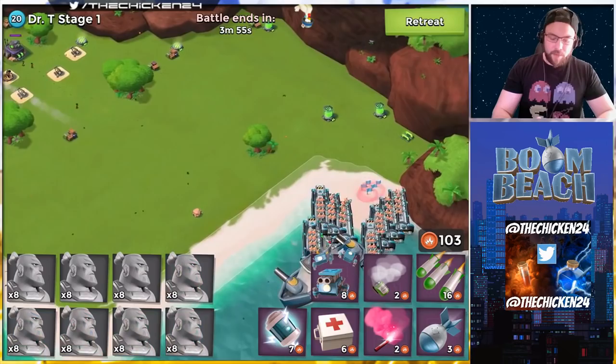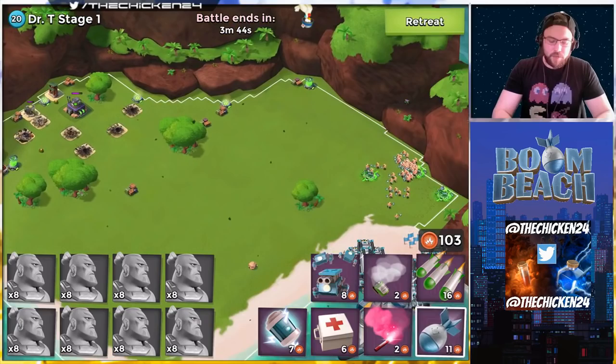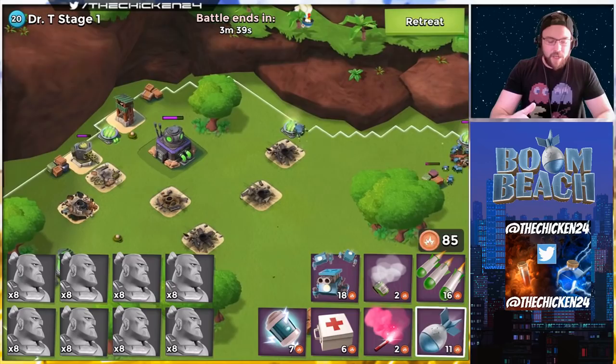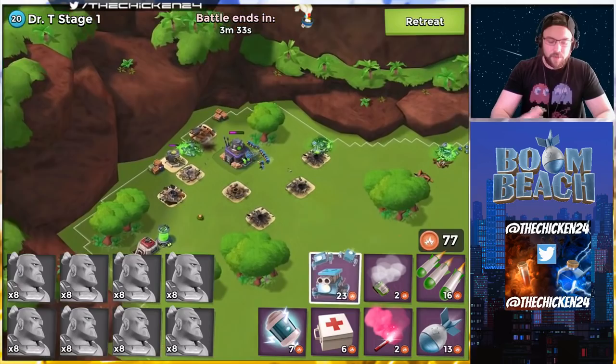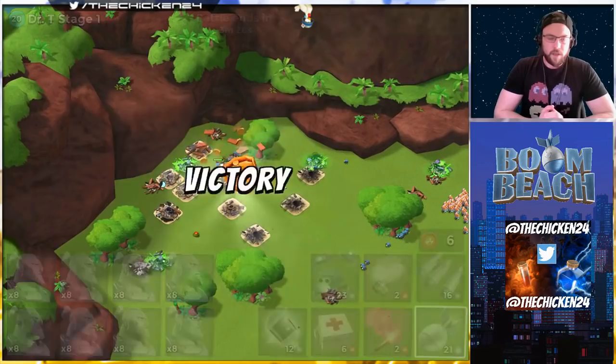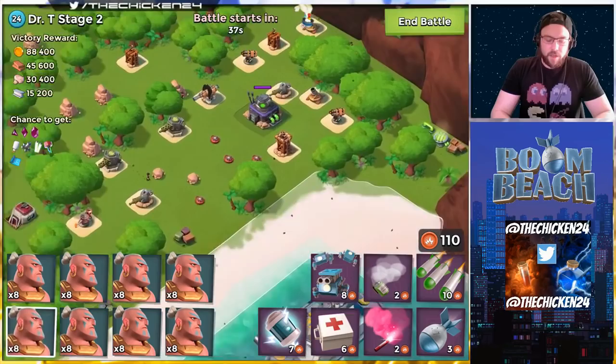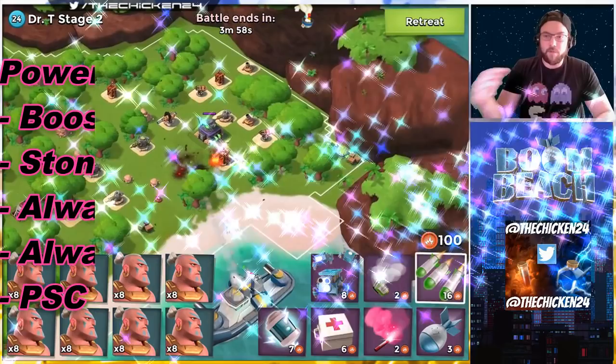I wanted to talk about this because when I initially put out my power stone chance, my whole point was just to gain power powder and not necessarily make better statues. I think the best time to use power stone chance is more so to build perfect statues as opposed to using it just for the sake of getting power powder. You're going to get a lot more stones with a power stone chance, obviously, but if you're going to boost it for Dr. Terrence, a better reason to do that would be to target specific statues.